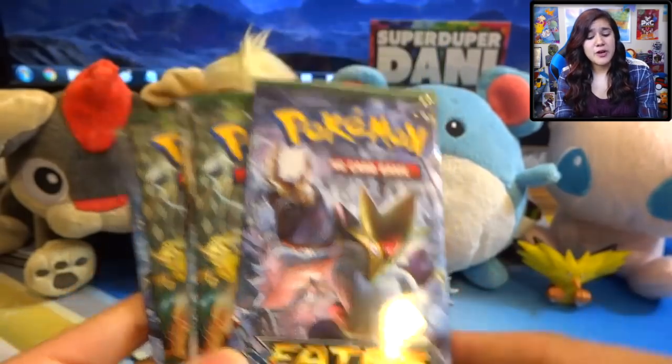What is going on my Pokebros and Pokehos? Welcome back to another video. Today we are going to be opening five packs of Pokemon X and Y Fates Collide. Before we get into our pack opening, I do want to note that earlier today I stubbed my toe so hard that my children's children will still be talking about how hard I stubbed my freaking toe. I thought I broke it. Turns out I'm just a big baby and it's totally fine.